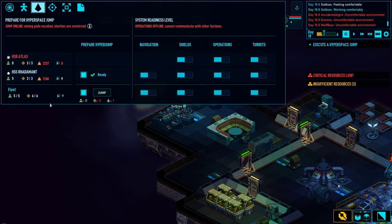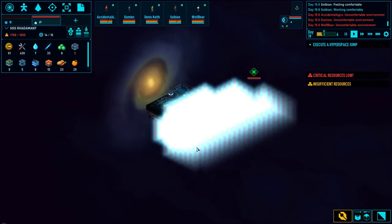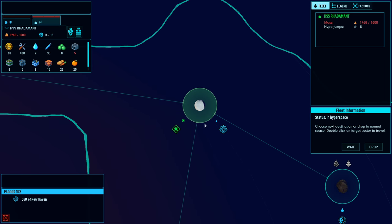The jump is now ready and I can say execute. Upon jumping, I will be leaving behind the shuttle and two miners, and of course the entire base - and yes, I'm not planning on keeping that. Then I'll select where I'm jumping to, which is the next system over.